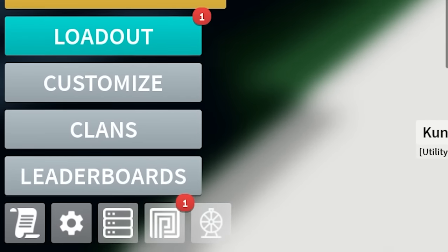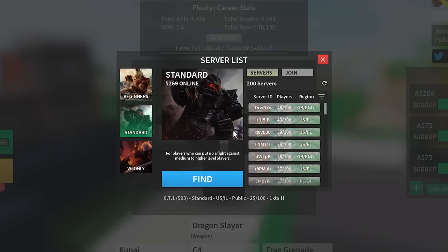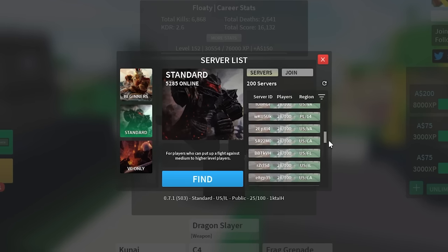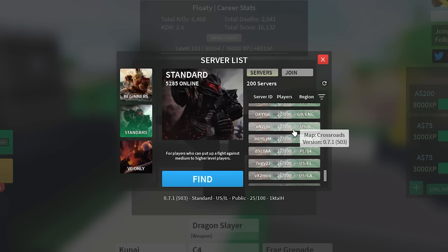Before we get into these tips, make sure you guys are in the right server. Click the server list and go ahead and click on Standard, assuming that you're higher than level 15. You want to join a server that is between 20 to 30 players. You don't want to go too high because in high-population servers you're going to see a lot of people spamming nukes and missile showers, and you don't want to go too low because you can't find anybody. So a fair amount is between 20 to 30 — that's the best to grind in.